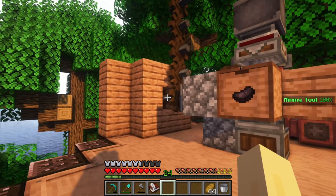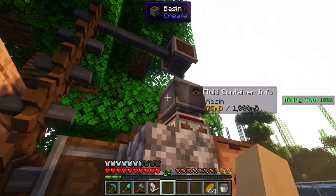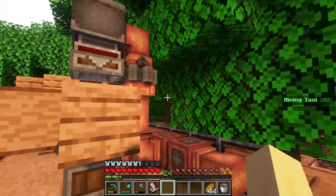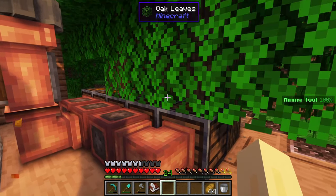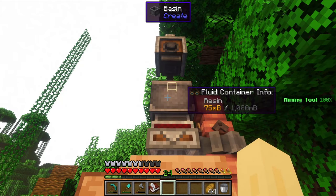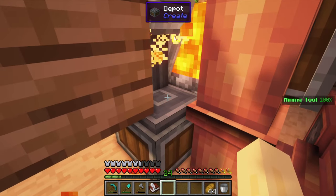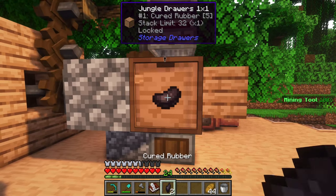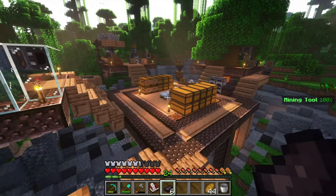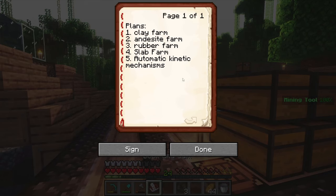Here is the finished rubber farm. We have the water wheel powering the fan and the mechanical press, and here is our fluid pump. The pipes are connected to each of the arboreal extractors extracting resin from the trees. The resin collects in this basin, gets compacted down into regular rubber, drops down, then gets bulk blasted into cured rubber, which collects in this drawer. We actually have six pieces of cured rubber in the drawer right now — enough to make our first few mechanical belts. That's one thing off the list.